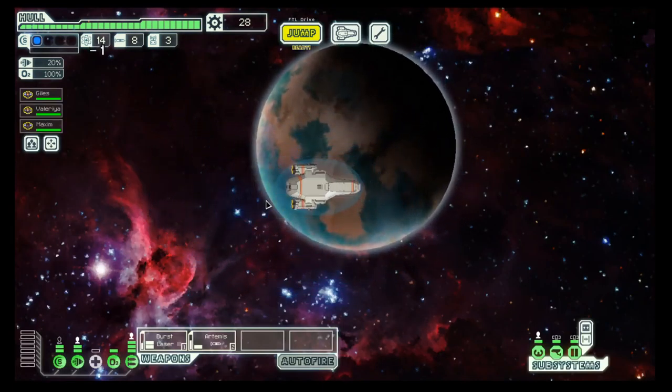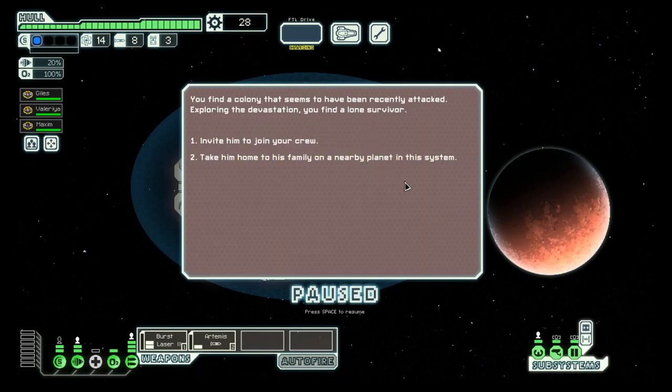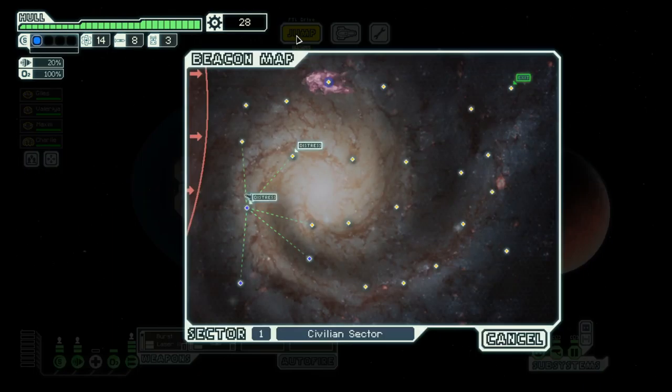And then on to the distress call — let's see what that's all about. It's a single life form. We go down and investigate, and invite them to join the crew. We have an Engie! We'll put him on shields and save the location.